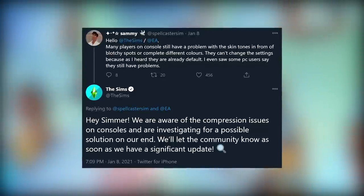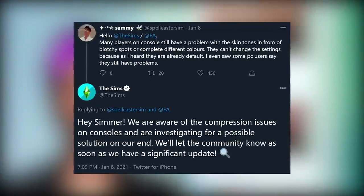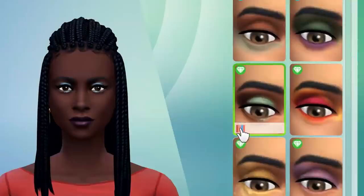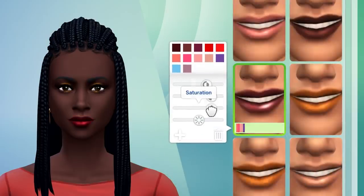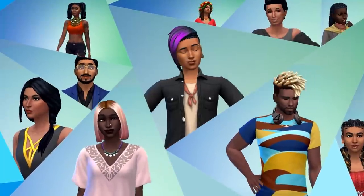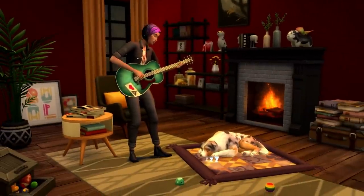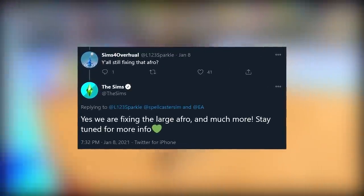The Sims team did reply to Sammy, tweeting: 'Hey Simmer, we are aware of the compression issues on consoles and are investigating for a possible solution on our end. We'll let the community know as soon as we have a significant update.' This was tweeted on January 8th. I waited hoping they'd release more updates or a patch the following Tuesday, since patch updates normally come out on Tuesdays — but since then we've heard nothing, and they haven't even released a statement.